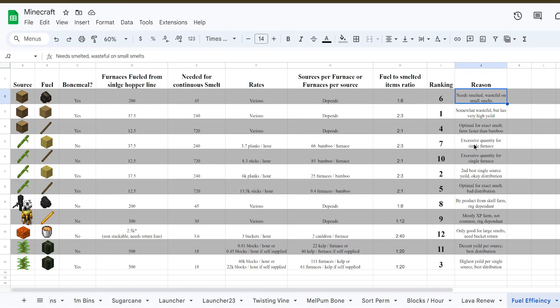At number seven is letting the bamboo grow naturally and turn into planks. You need quite a few bamboo plants for a single furnace at 66, but it's not the worst we've seen. At number eight and nine are the two mob farms — placing coal from wither skeletons a little bit higher because more people are going to build that for a skull farm. Blazes are mostly meant to be an XP farm, and both are heavily RNG dependent on looting, mob drops, and mob spawning, so you're not going to get super consistent rates.